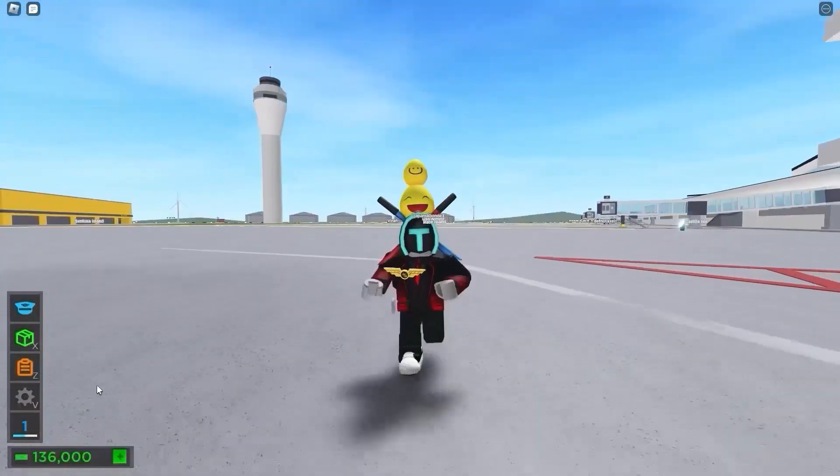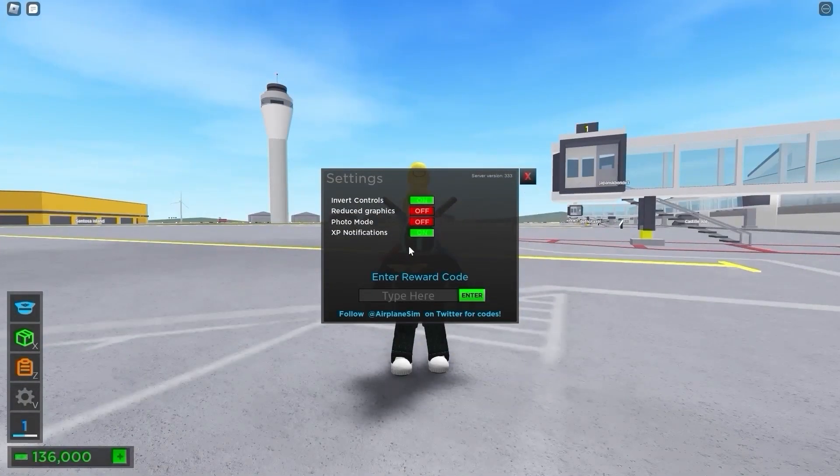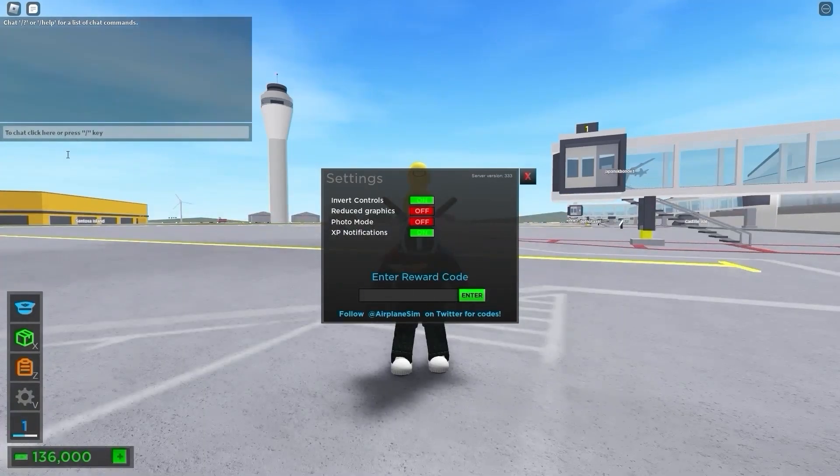So in order to redeem codes in this game, go to Settings. After you're on Settings, you're going to find this lovely codes menu where you can actually just start typing your codes in.